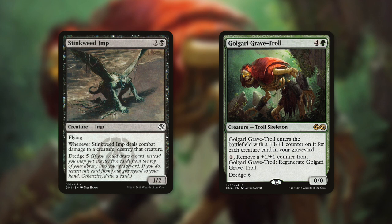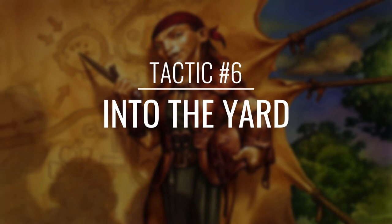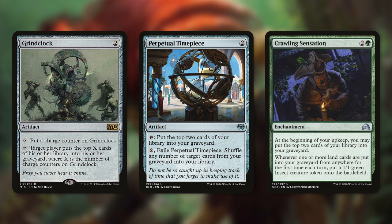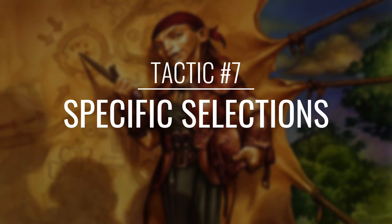Now I know that we've gone through a lot of mill tactics, but how about one more? Let's move on to tactic number 6: Into the Yard. First up there's Grindclock, which we can tap to put a charge counter on it, and then tap to mill a player for X where X is the number of charge counters on Grindclock — the more counters we get on this, the more effective it is throughout the game. Next up there's Perpetual Timepiece, which we can tap to mill ourselves for 2, and we can pay 2 and exile it to shuffle any number of target cards from our graveyard back into our library — a great way to prevent ourselves from milling out. And finally there's Crawling Sensation, which says at the beginning of your upkeep you may mill 2, and whenever one or more land cards are put into your graveyard from anywhere for the first time each turn, put a 1/1 green insect creature token onto the battlefield. With all the ways we've got to mill, we can even mill on our opponents' turns to get a ton of tokens out of this.